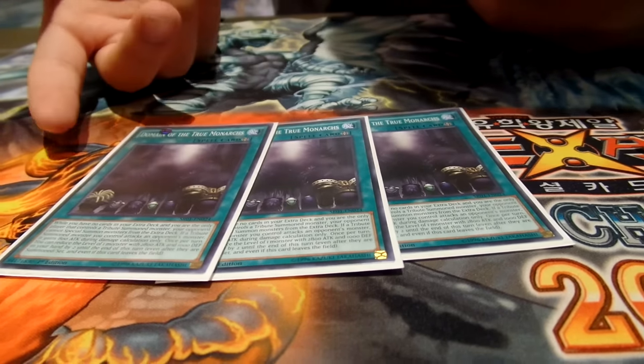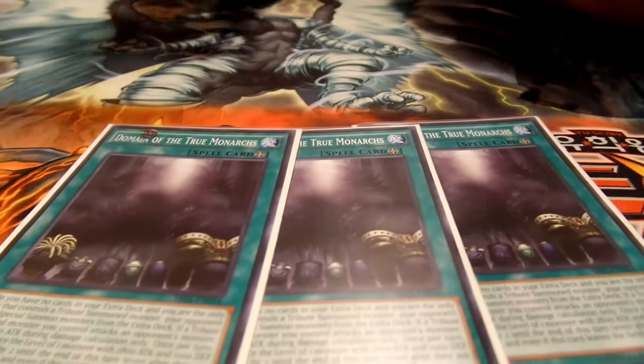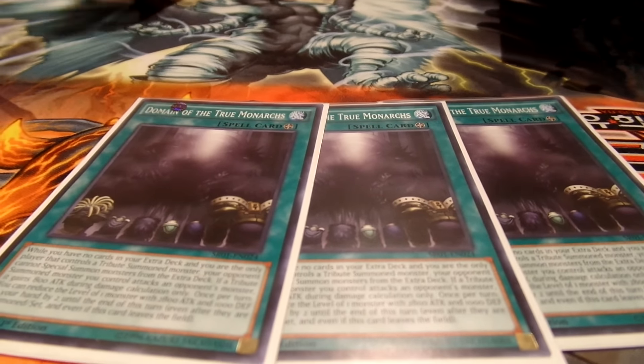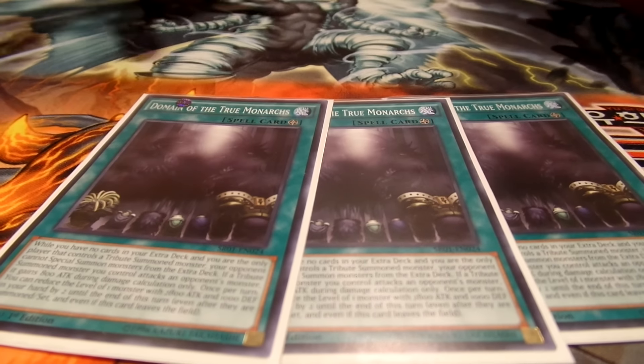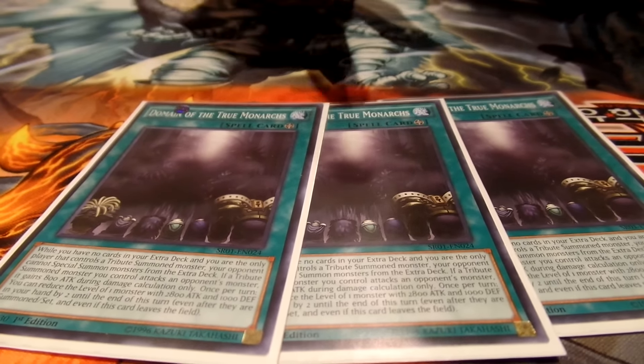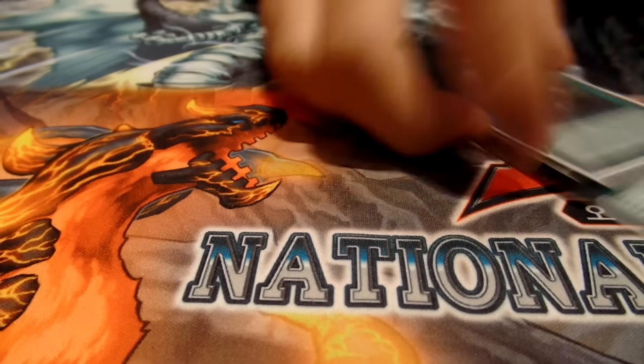While I can tribute summon a monster, my opponent cannot special summon from the extra deck. A way around this in Pendulums is you pendulum summon out a few monsters with an ideal hand, then tribute summon for Monkey Board — and because you have a tribute summon monster, you can now special summon from the extra deck.